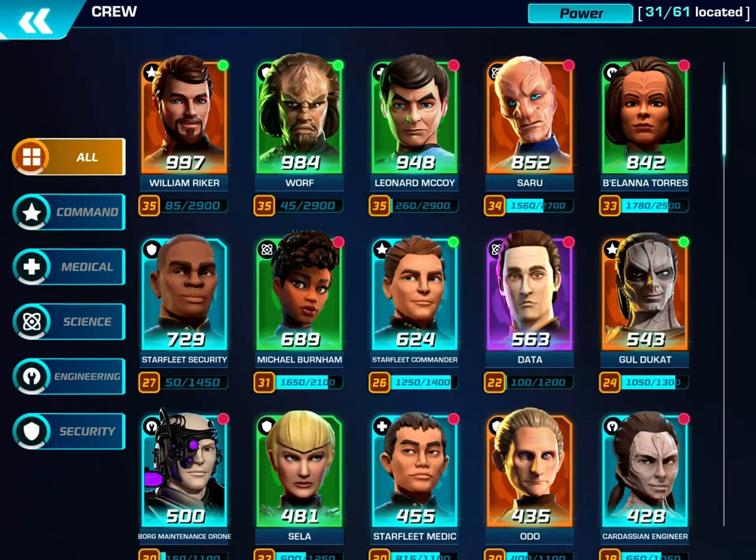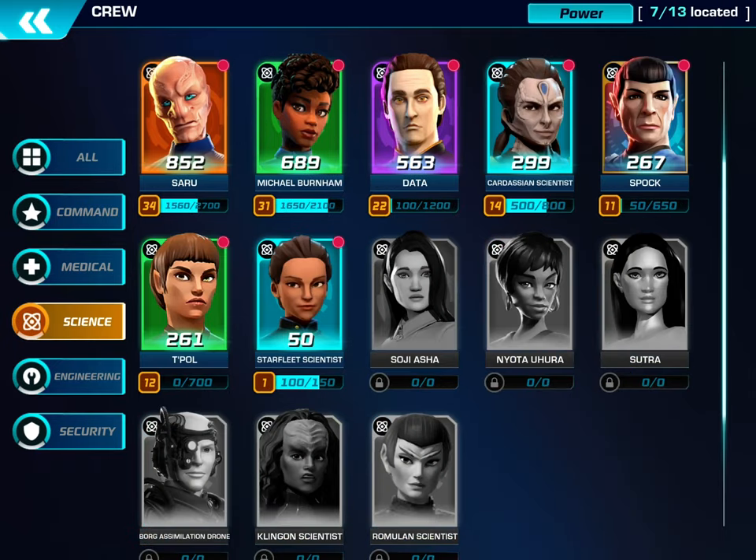There's a lot there — a ton — and they all have specific classes. In the science class, you have Saru, Burnham, Data, Spock, and Soji. All of these science officers are going to be able to do different things and they have different rarities. Some have three abilities, some have four abilities, and I believe that's based on their rarity in the game.